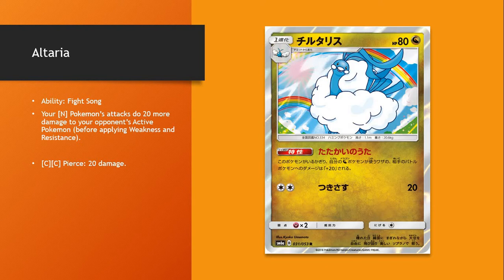Altaria is definitely going to be seen in a lot of Dragon decks, including Ultra Necrozma and Rayquaza GX. It looks like it works just like Lurantis Promo, and it looks like this will probably stack — so if you get 2 or 3 of these out there, you could be doing potentially 40 or even 60 additional damage. This definitely looks like it'll see some play in a variety of different Dragon archetypes.